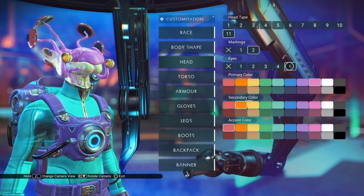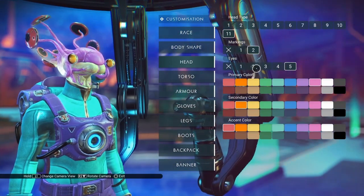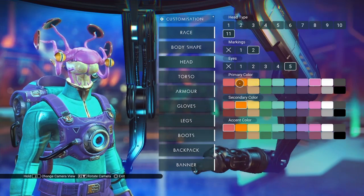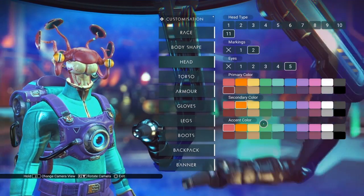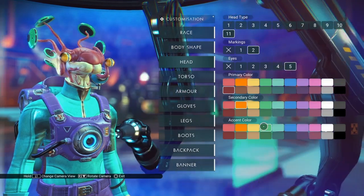Eye four is a vertical pupil slit, and eye five is probably the bug eye. I'm a little bit disappointed that this head type doesn't have the various shapes that the Gemini and Mercury visages have. But it is still probably the most distinctive head in the game, and I like that you can change the color of the head discs.